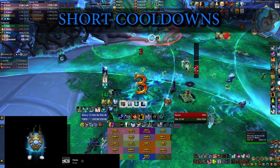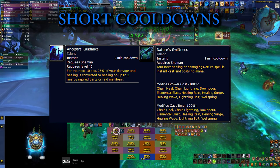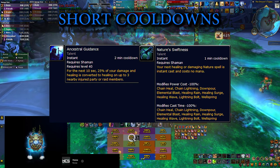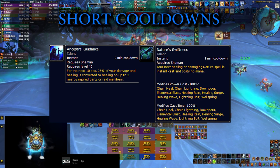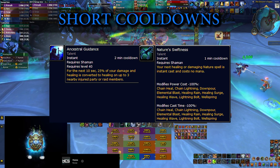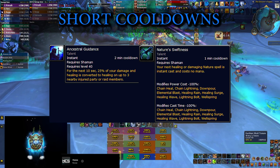The same stands true basically for your Nature's Swiftness, which makes your next spell instant cast. Most of the time you want to combine this with your Chain Heal — not only for the throughput but because it also reduces the mana cost of the spell, and as mentioned earlier, mana could actually be an issue.